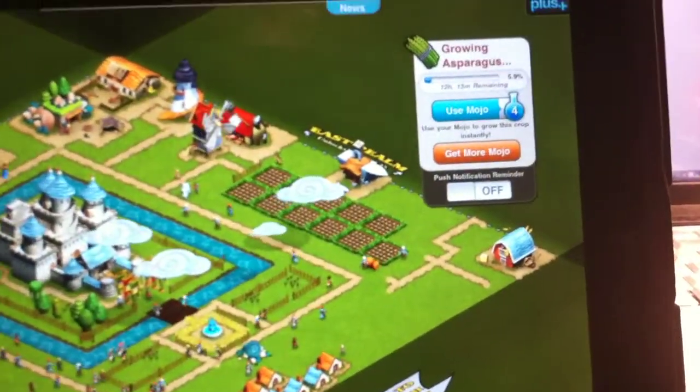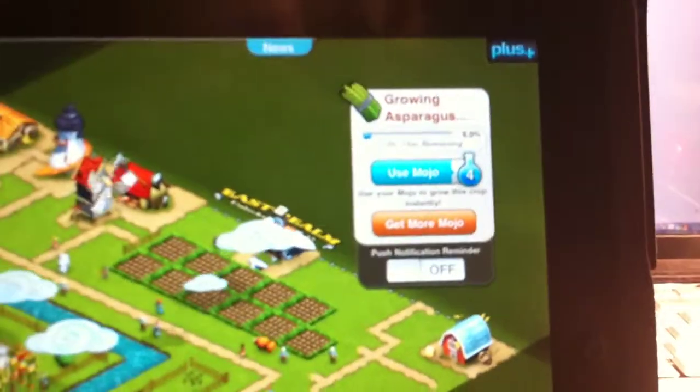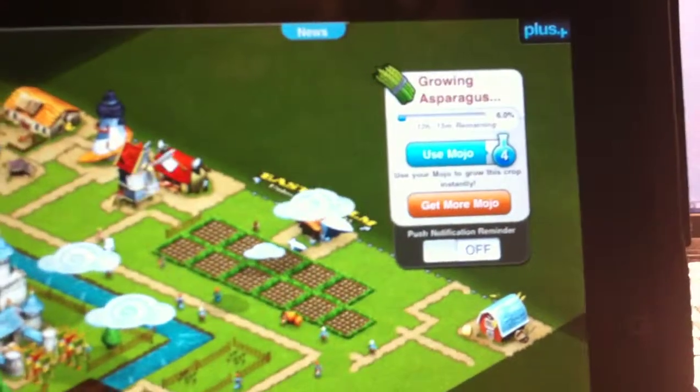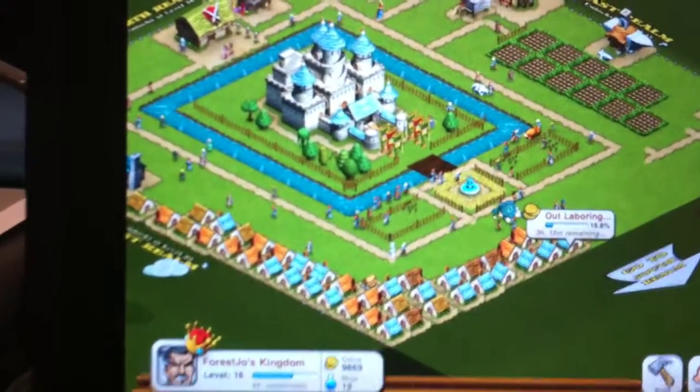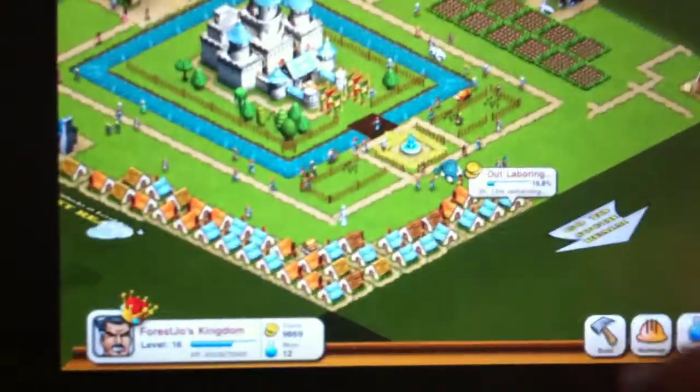But if you want to make things hurry up, you use this stuff called Mojo. That requires four Mojo to immediately grow those asparagus. Down here you've got coins and Mojo, and the coins are what you use to buy things.